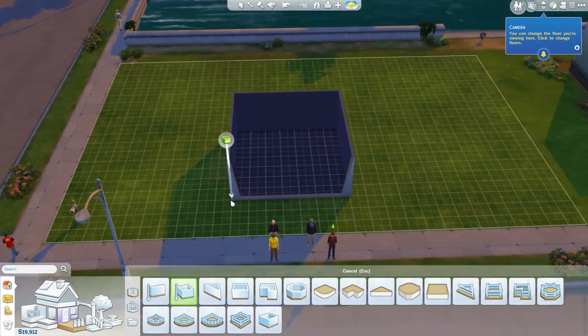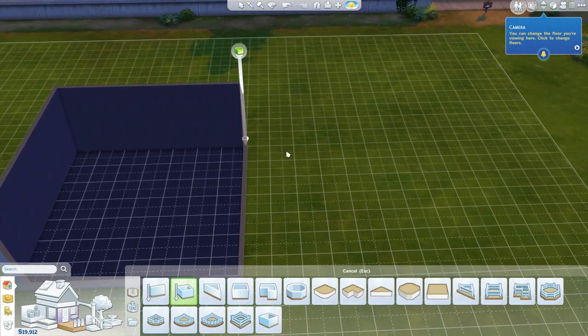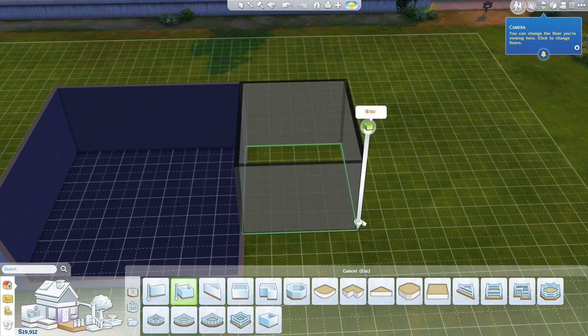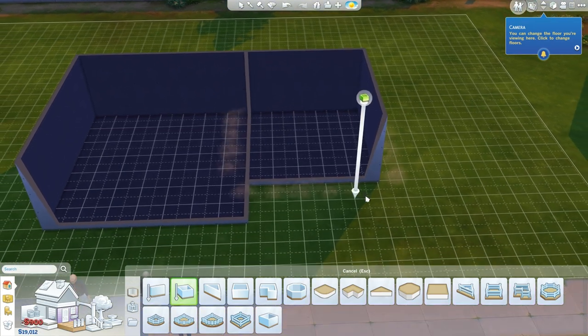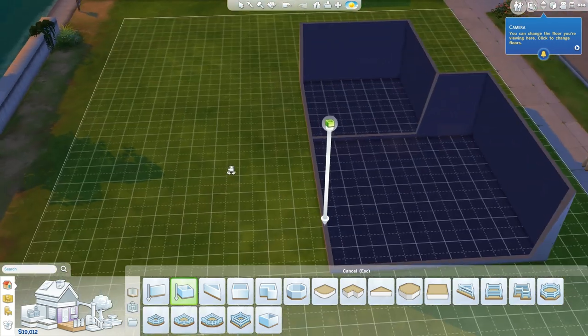Yeah, I think that's good. So, living room. Then we'll come off to the side here and make our kitchen. I like it. Let's swing the camera around a bit.